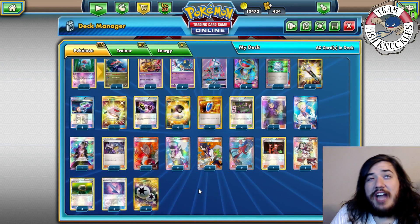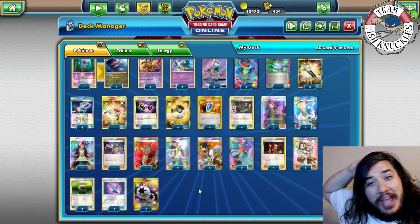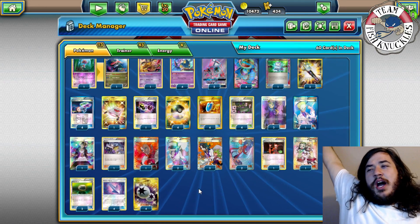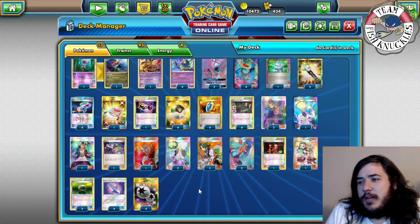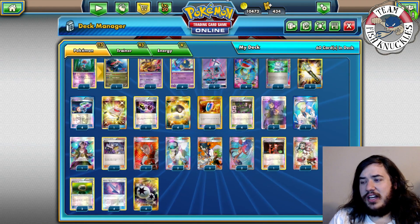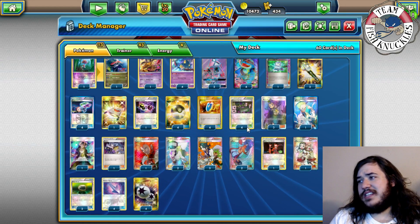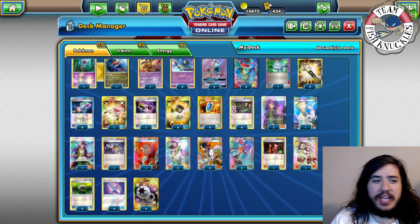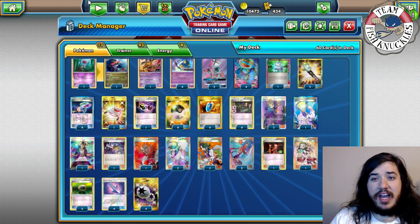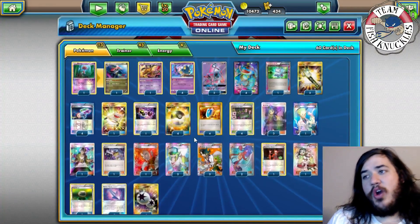This list doesn't have any new cards from Crimson Invasion — maybe Gladion is the only one I could think of, to get a key card out of your prize cards. Outside of that the deck stays the same. I made two changes: he played a Nest Ball which I cut for a Skyla and a Poison Barb, and I cut a Switch for another Skyla or Poison Barb. He said he'd cut the Giratina, but I think Giratina needs to stay since Trevenant and Greninja are really big right now.